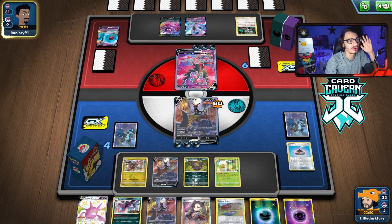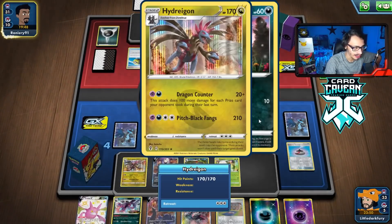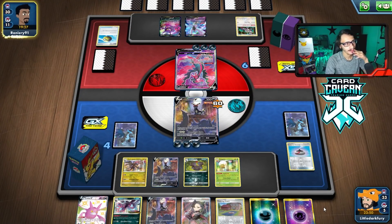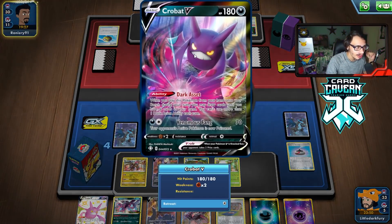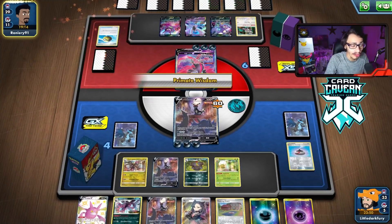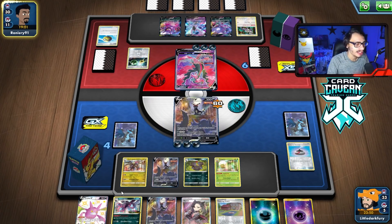Hydreigon can even take out Articuno too. Hopefully we don't get Marnied — but if we do, we already have Zwailous and just need Hydreigon since we already have Eldegoss. The deck felt pretty set up. They knock on my Umbreon — it's all good. Bye bye Umbreon, but we're going to Dragon Counter them. We promote the Hydreigon, draw another Marnie. Do I Marnie? Yeah, I think I will. We'll Dark Squall, play Training Court, and Marnie. Let's see what we get — just need to find Umbreon VMAX for next turn.